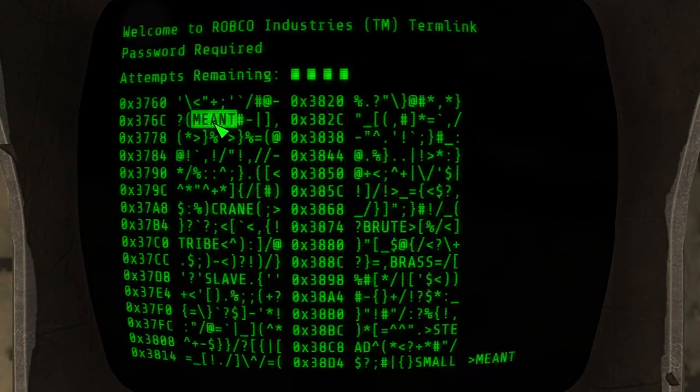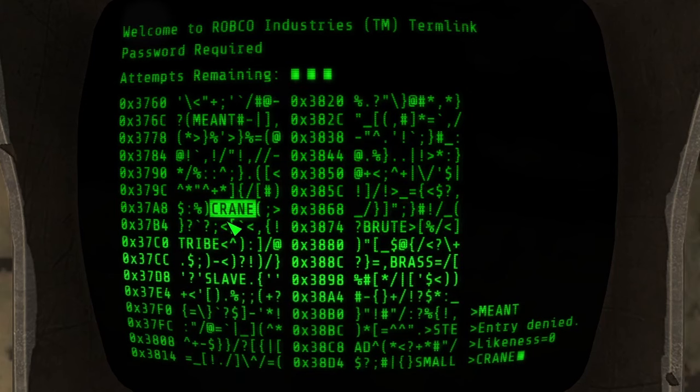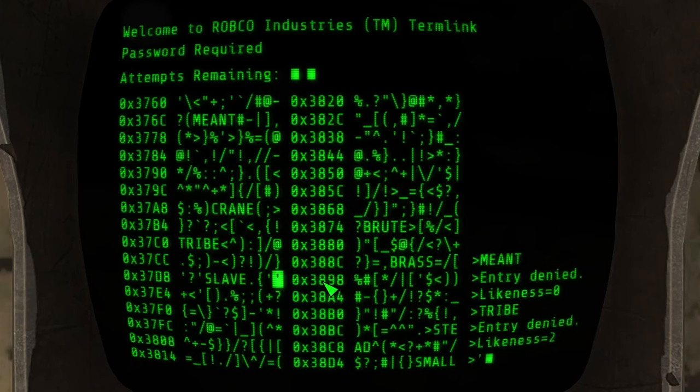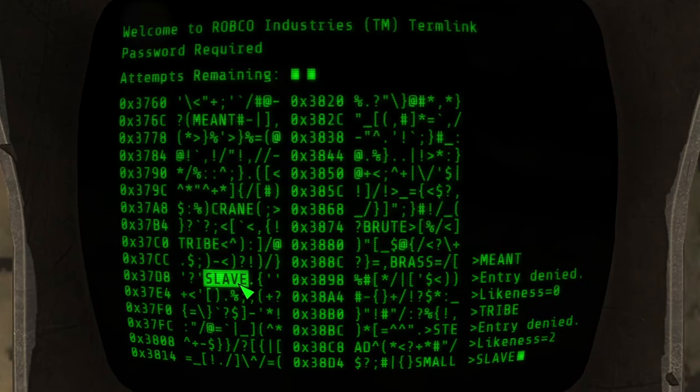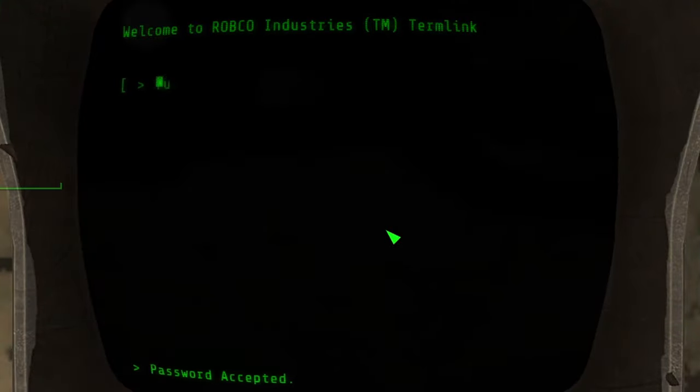So another example: we'll try 'meant' — likeness of zero. So the next word I'm going to try with the three remaining attempts is finding a word that does not match 'meant' at all — none of the letters match the position. So obviously it cannot be 'craned' because the two N's line up. 'Tribe' could be a good attempt at two likeness. So we're looking for a word that has two letters in the same position as 'tribe' but none of the letters match 'meant'. 'Brute' has the E in the same position and the R in the same position. I'm in — and that was it.